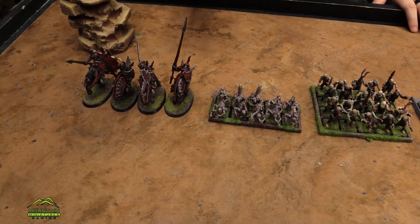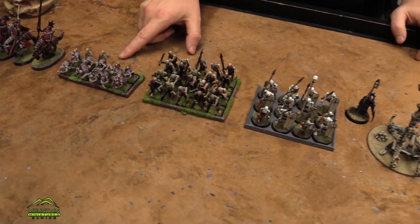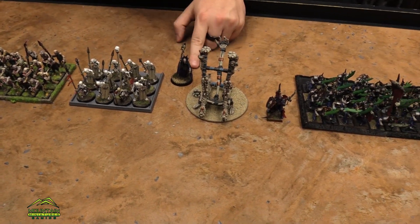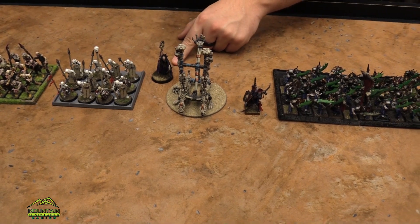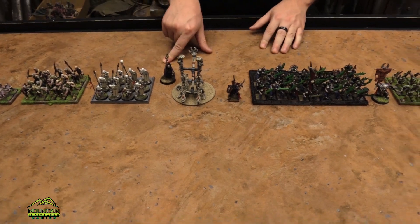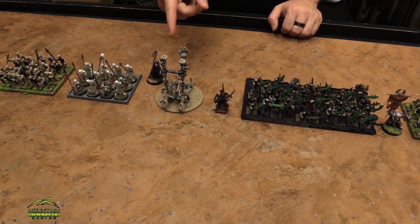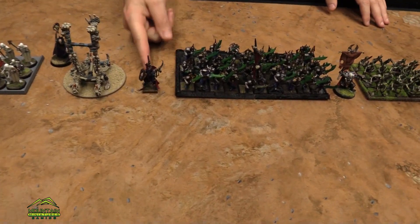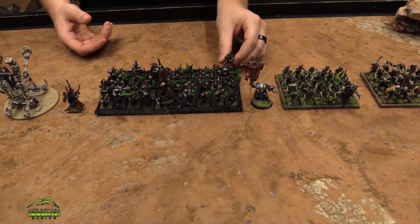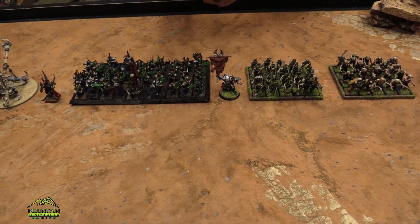And Luca's got: a troop of Soul Reavers, a troop of ghouls because he had the points, a regiment of zombies, a regiment of spear skeletons, a necromancer who chose both Surge and Heal for 15 points. I actually bought Fireball for my mage. And then Luca's got an artillery piece — Balefire Catapult, I believe it's called — and a vampire lord. Revenants, a horde of 40, with great weapons. Gross.